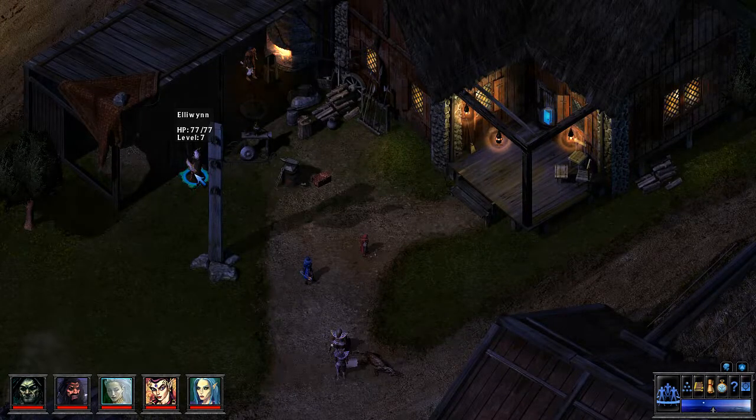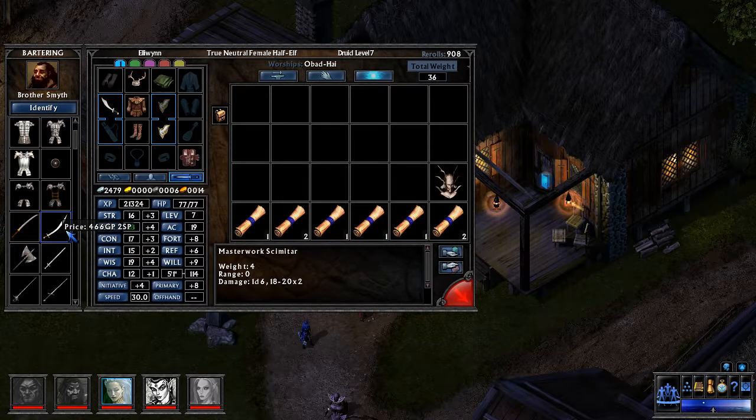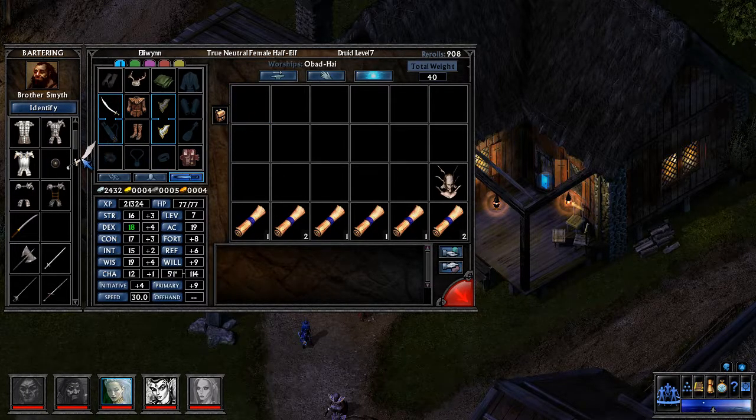Someone waited around quite patiently while everybody else got pretty shiny new stuff. That's right — Ellie here has been using the same scimitar since the beginning of the game. It's a regular scimitar; what you see is what you get. But as it turns out, a Masterwork scimitar is available for a modest sum. We'll get that plus one to hit, and you can't crit if you can't hit. So we're definitely switching. Goodbye scimitar, you served us well.